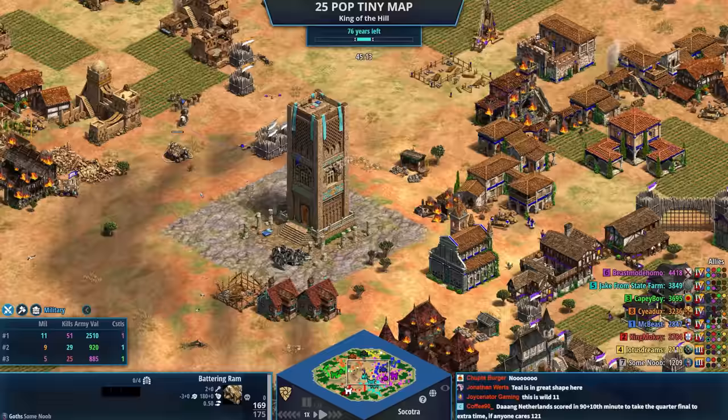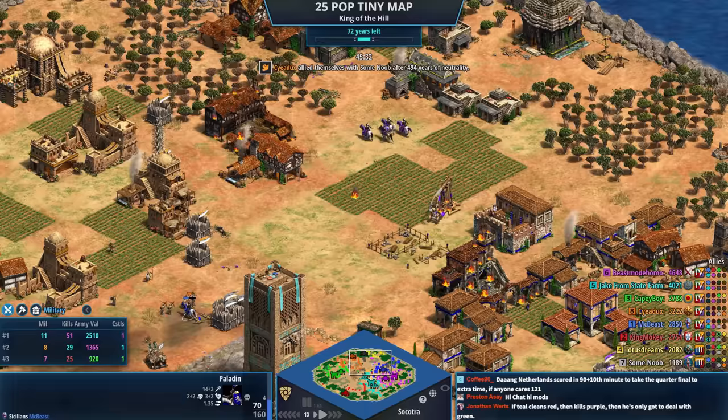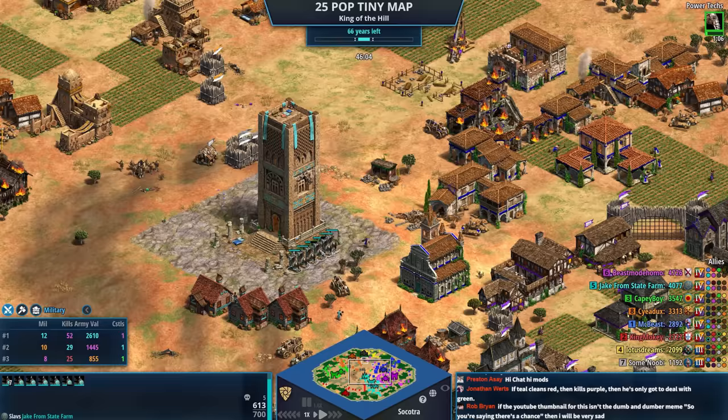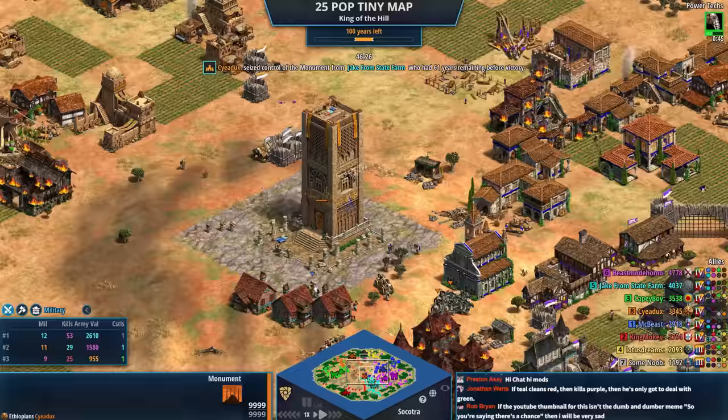Teal's position might not be that great if the castle goes down — teal won't be able to make any more boyars, which is the only unit teal's really thought of. Blue converted a paladin — that paladin has actually switched sides a bunch. It was originally a purple paladin. I'm going to hotkey that paladin to follow for later. Everyone's got a chance — every single player has a chance — and now it resets back to 100 years.